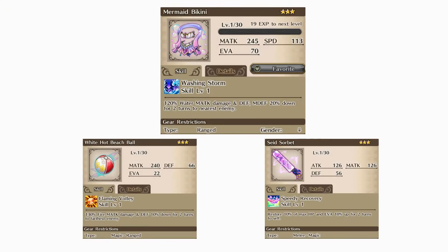In conjunction with a summer event, Marmalade tokens not only allow you to purchase the Mermaid Bikini, but two additional items, the White Haunt Beach Ball as well as the Sage Sorbet for 500 tokens each. The Mermaid Bikini deals Water Magic Attack damage while applying a debuff of Defense and Magic Defense down for two turns. Keep in mind the class and gender restriction that this armor piece has.